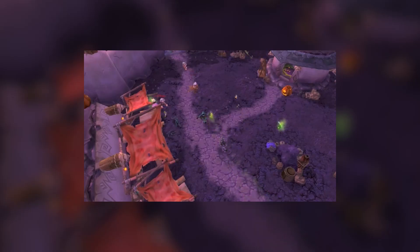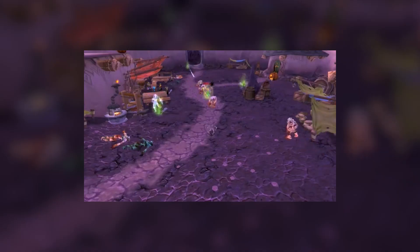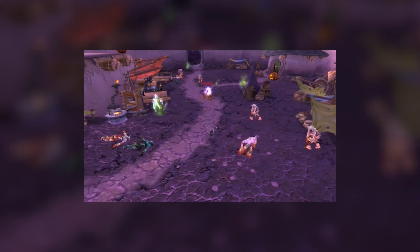The Argent Quartermaster herself is located near the forge in Light's Hope Chapel. Keep in mind the gear does not appear to be BOE like in the original Scourge Invasion event, so you're going to have to farm these invasions and loot the items yourself.